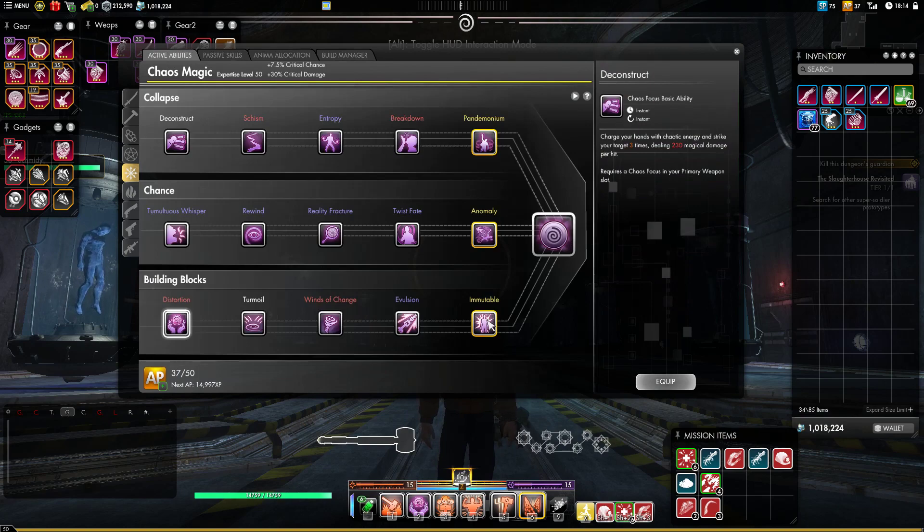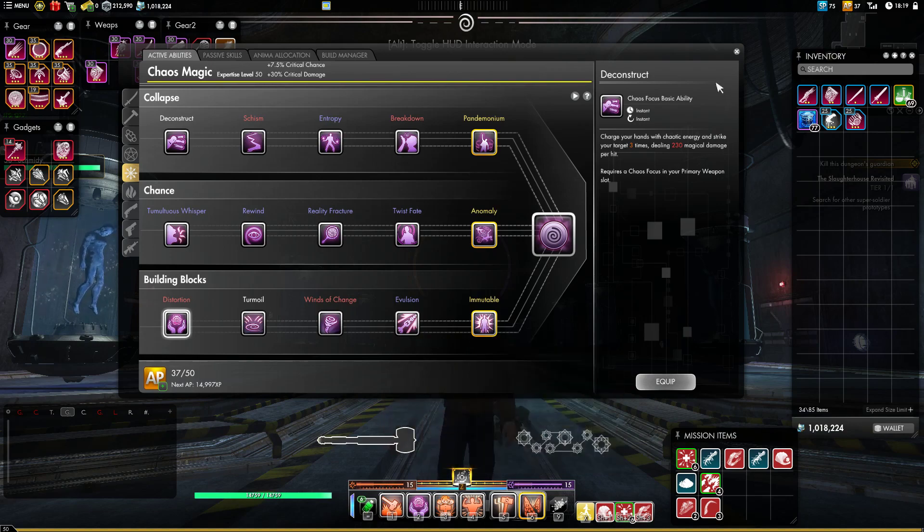And then finally we'll be using Immutable once in a while. Basically it just makes you invulnerable for five seconds. Most of the time we'll be using Eruption, but once in a while, if you need a third cooldown or if you just have a mechanic that the boss uses that you don't feel like dealing with and want to cheese out with invincibility, this is your skill.